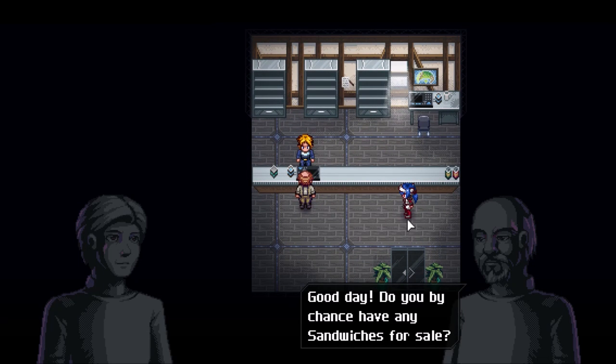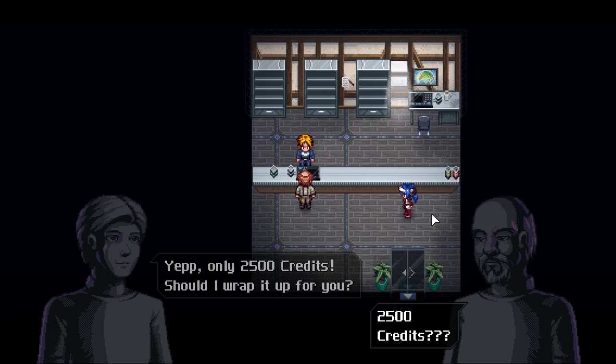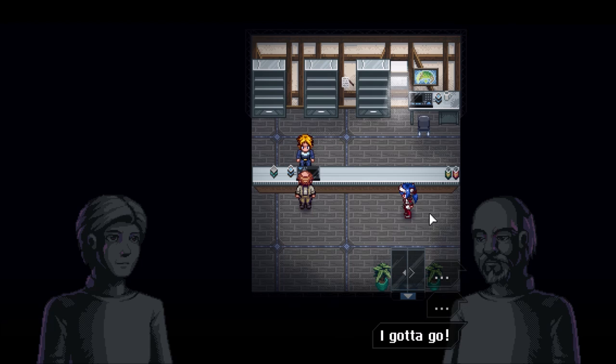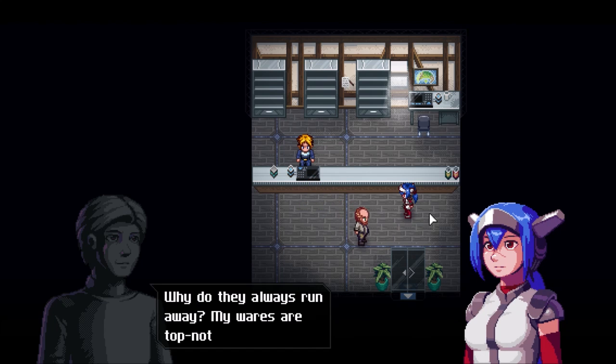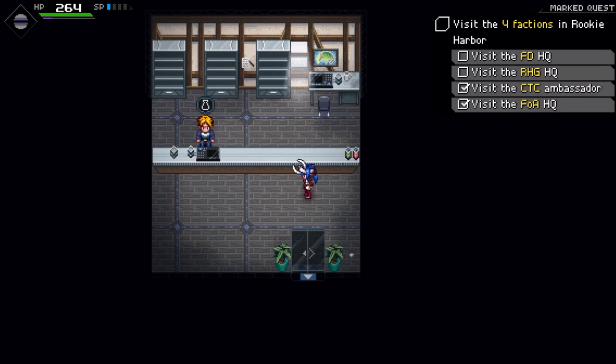Good day! Do you by chance have any sandwiches for sale? Yes, only 2,500 credits. Should I wrap it for you? 2,500 credits?! I gotta go! Why do they always run away? Microwares are top notch, right? I think it's the price. I'm just going to talk to you to see what you have.